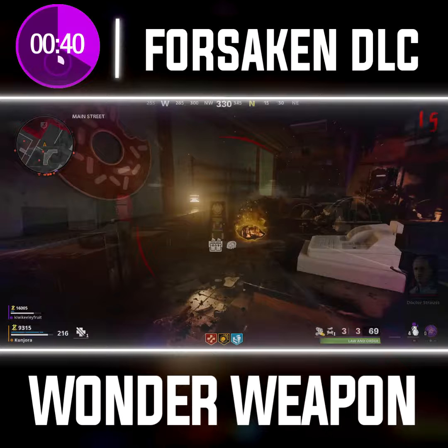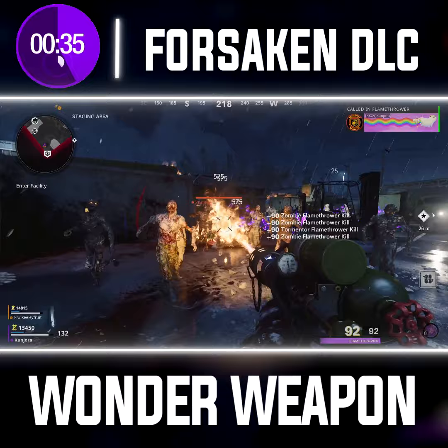For the next crystal, you'll need to find a tormentor — one of those crystal red zombies that charges towards you and blows themselves up — and destroy it with fire. This can be done with a flamethrower or from the Ring of Fire flames. It will drop the second crystal and you can now move on to the third.